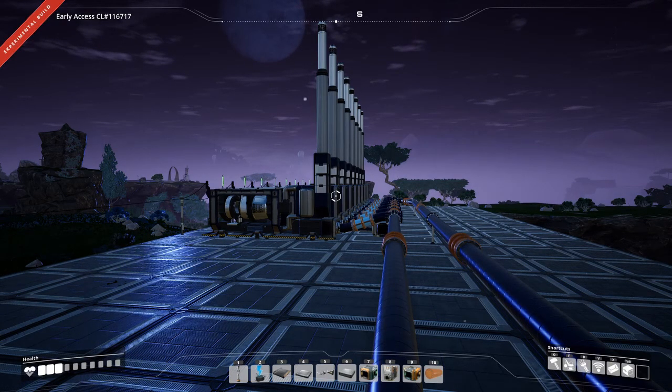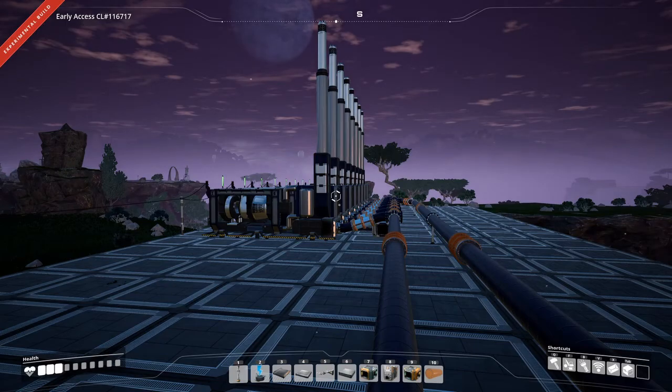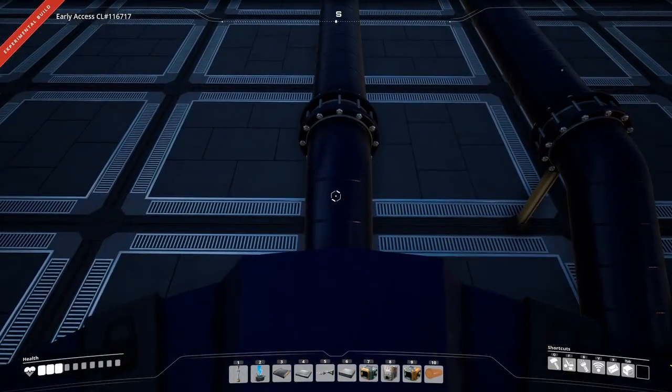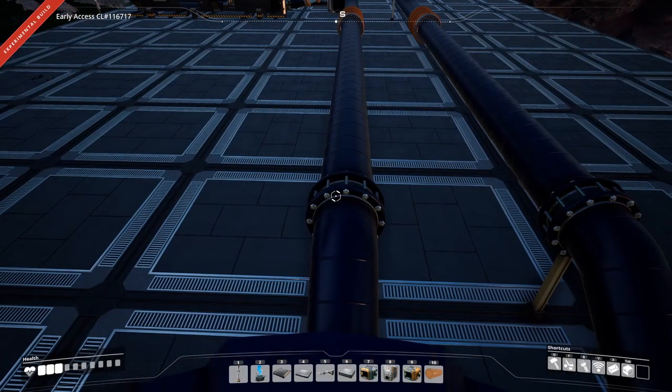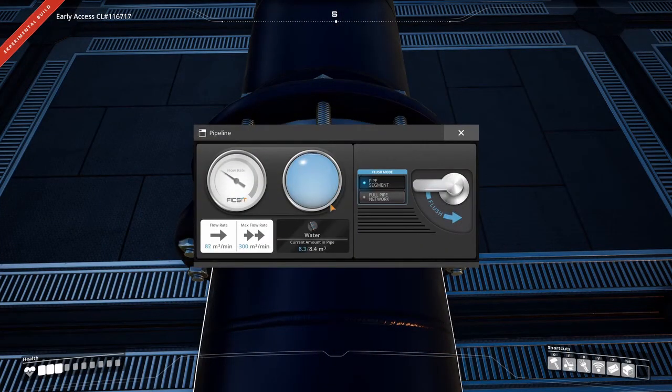It's going to require 810 cubic meters of water per minute and it's going to take three water pipes to handle all of it. Each pipe is flowing at 300 cubic meters per minute.